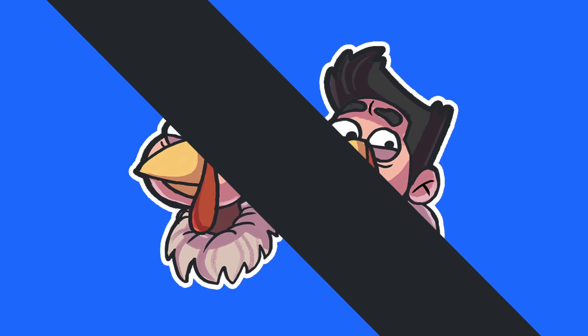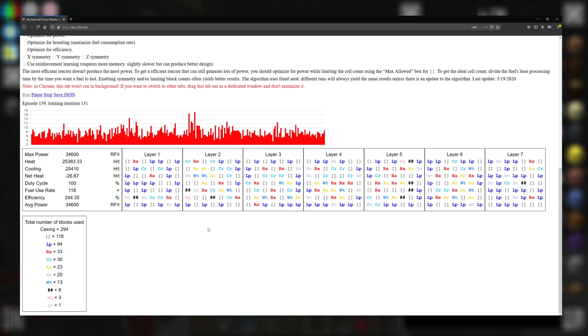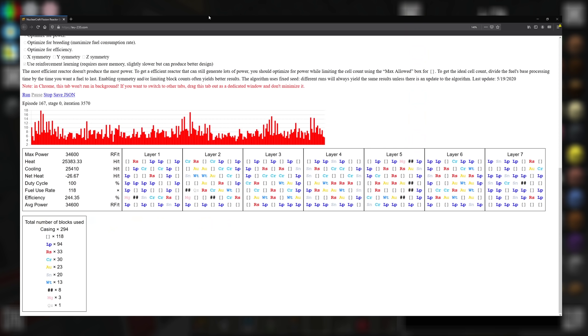Let's have a final look at the website. I think we're going to call it here - there is an end state where it will have gone through all possible combinations, but there are so many it could take who knows how long. Right now it's running through hundreds or thousands per second. Here's what we're going to build: 118 reactor cells, 94 lapis coolers, 33 redstone coolers, 30 cryothium coolers, 20 gold coolers, 20 tin coolers, 13 water coolers, 8 graphite blocks, 3 magnesium coolers, and 1 quartz cooler. We also need 294 casing.